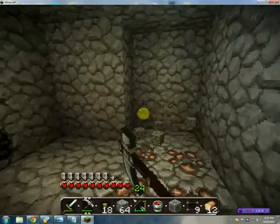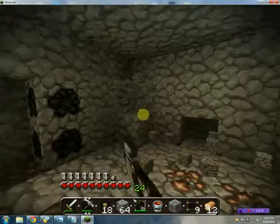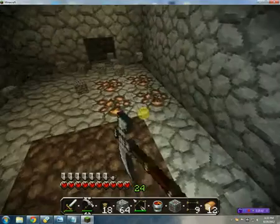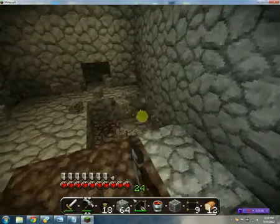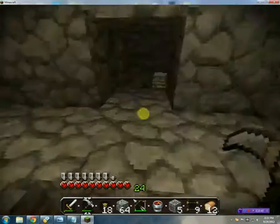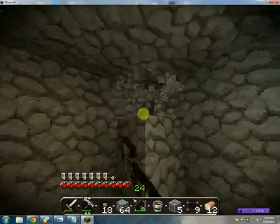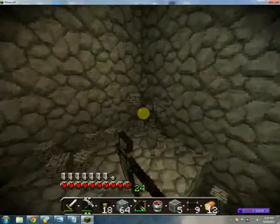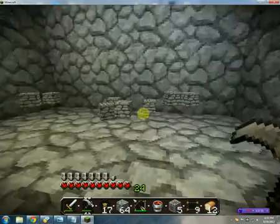I do have a plan for all this cobblestone, just so you guys know. I'm not just getting it for nothing — not just for my castle and our wall. I have an idea. We're going to have to put the idea into fruition later, but right now it's just an idea. I think we're going to make something that can kill a bunch of monsters quickly. I'm thinking about how much resources and effort it's going to take. But if I do it, it's going to be pretty cool.